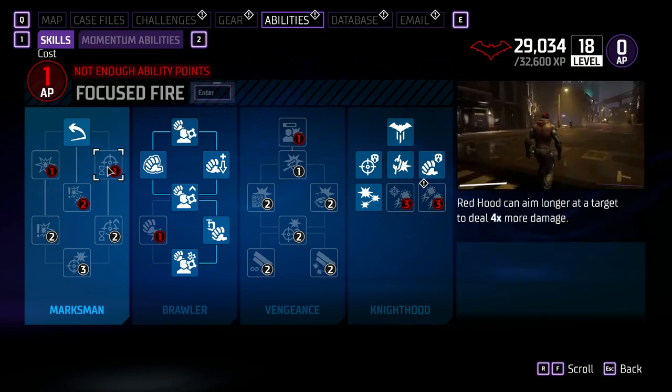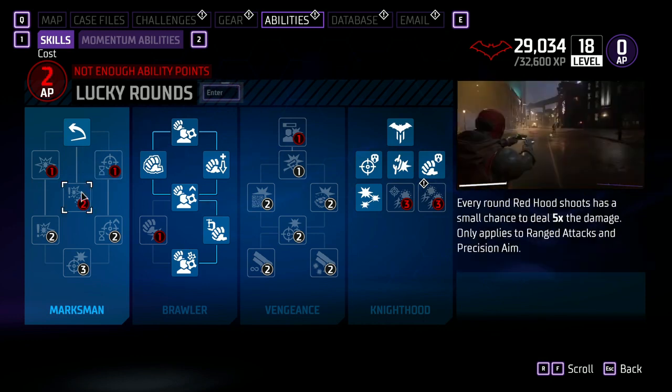Next up, we have Focus Fire — Red Hood can aim longer at a target to deal four times more damage. The fourth spot in the Marksman tree is Lucky Rounds: every round Red Hood shoots has a small chance to deal five times the damage, and only applies to range attacks and precision aim.